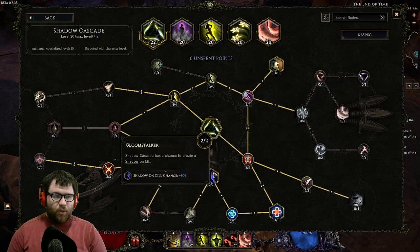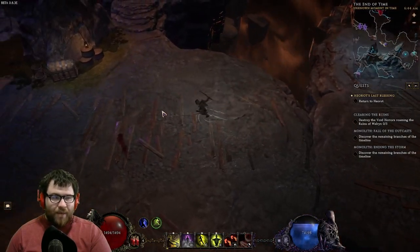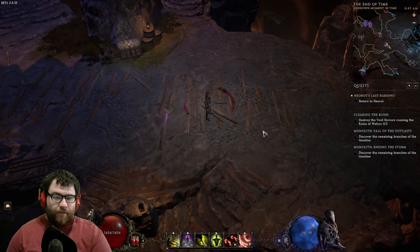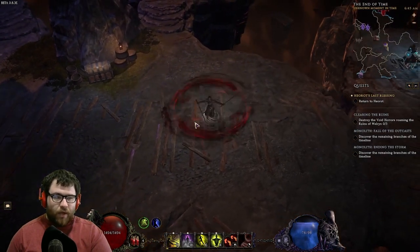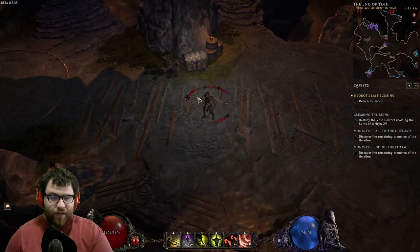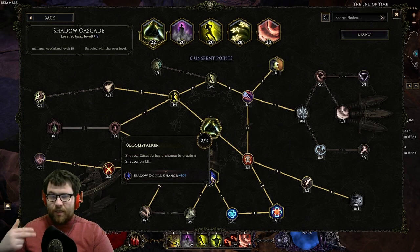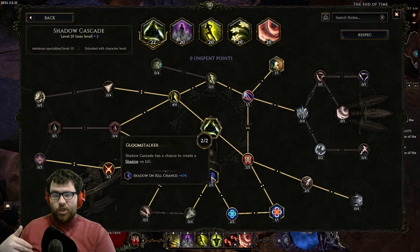Two points into Gloom Stalker — this makes it so when I'm going through packs and set up a Shadow Cascade, it will have a chance to create more shadows, which I can then use on top of all the other shadows to clear even more. The more shadows you have, the more damage you'll deal. So having this Shadow Cascade on-kill node means you don't have to spam Smoke Bomb as often, and you can actually clear screens with it pretty easily.